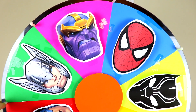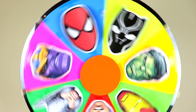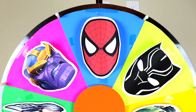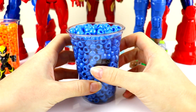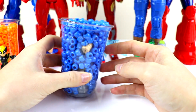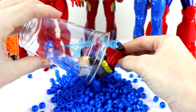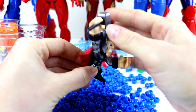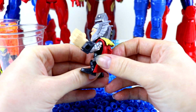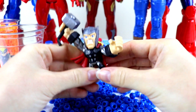Let's spin again. Let's hope for some good luck this time and not Thanos. Look at how fast it's going! It landed on Spider-Man! Here's our next surprise from our superhero. We have some blue beads — I already see some stuff poking out. Looks like we have Thor! Look at his super cool hammer. His teeth are clenched, he's super angry, looks like he's about to throw his hammer at some bad guy. His hands can come off, so you can build him and mix and match with other superheroes.